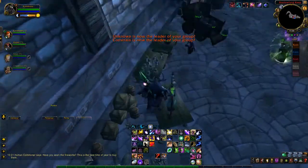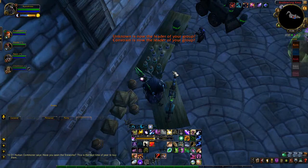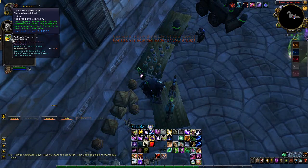In order to get the Toxic Wasteling, you will need to queue up for the event boss which is found in the Dungeon Finder. When you get in there,